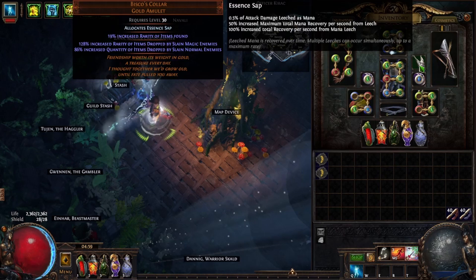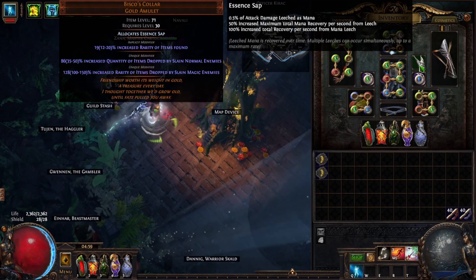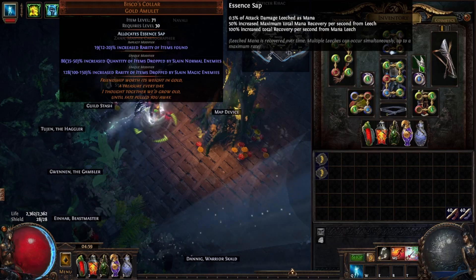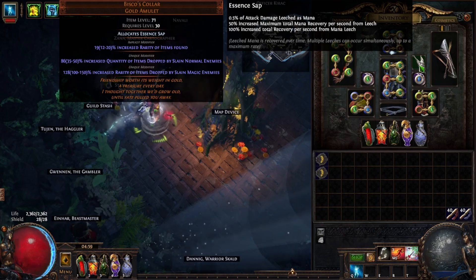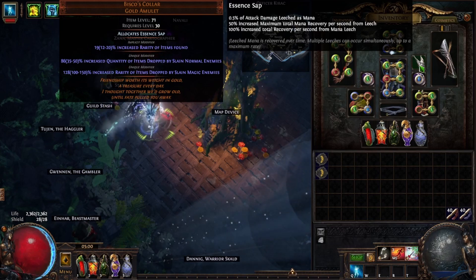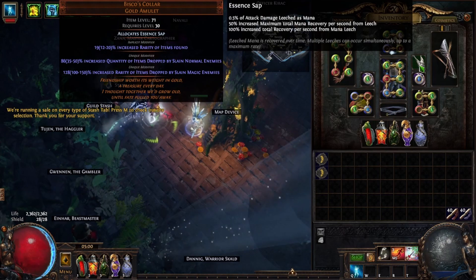For the amulet, I'm running a Bisco's Collar — this is a legacy Bisco's. I bought it when Blight League went to standard using currency I'd saved from farming Blighted maps. I paid about 10 ex for it at the time. I wish I'd paid more attention and bought a double legacy roll — this one only has the quant legacy, and the rarity is not legacy.